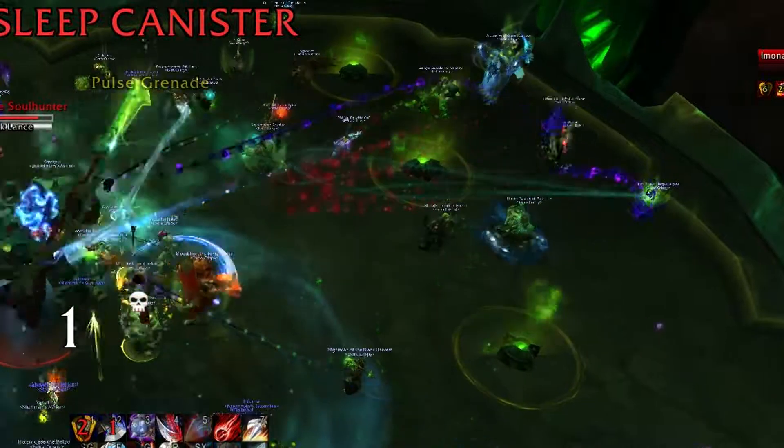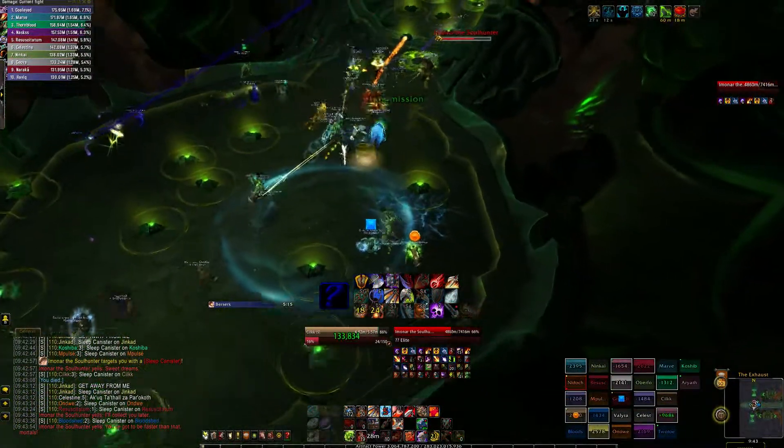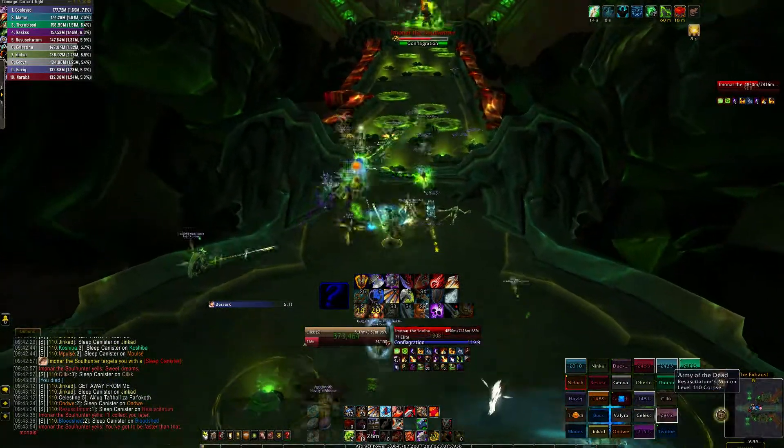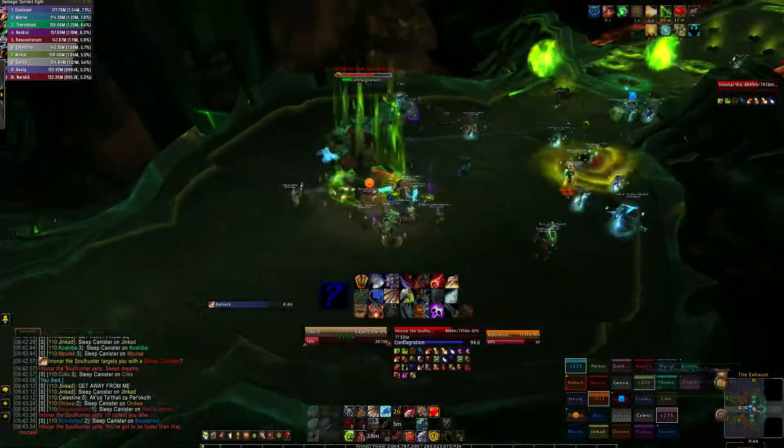Make sure to avoid the green swirlies and the mines that spawn from them. At 66% the boss jumps across the bridge. He'll be channeling Conflagration, which reduces the damage he takes by 99% and deals increasing raid-wide AOE. This should be interrupted when everyone has made it across the bridge, or as soon as possible if you're taking a lot of damage.